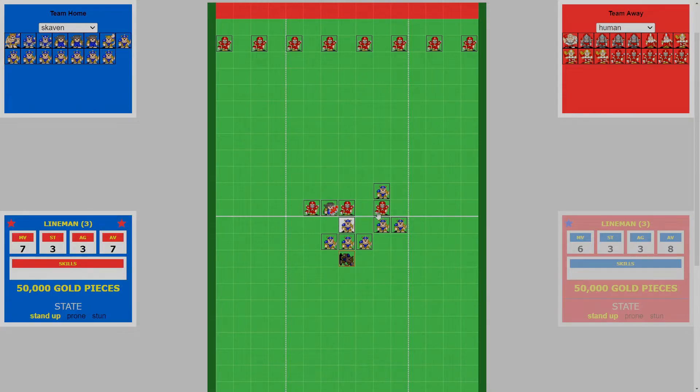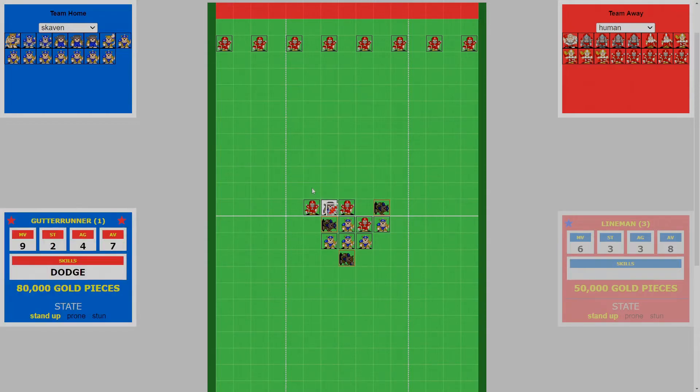We follow up after the first push, then move this line rat around to build the square on the other side. Then we can push through the line rat to push the gutter runner up the second square that's required.